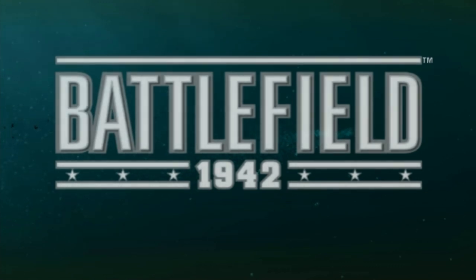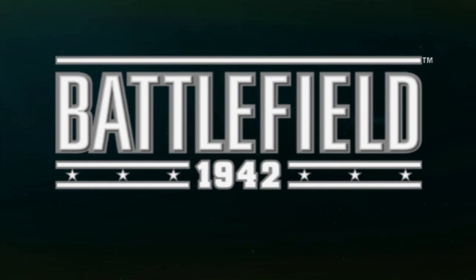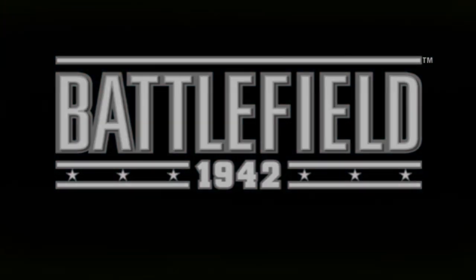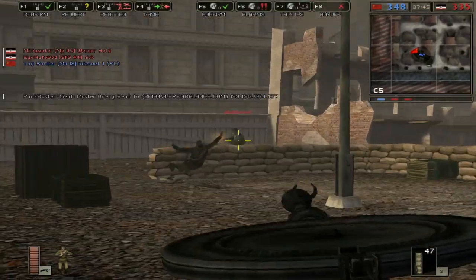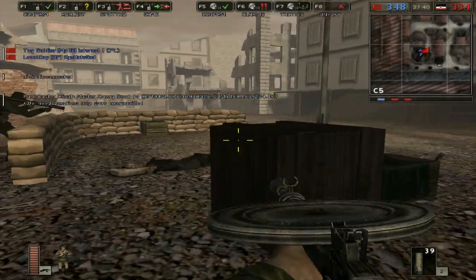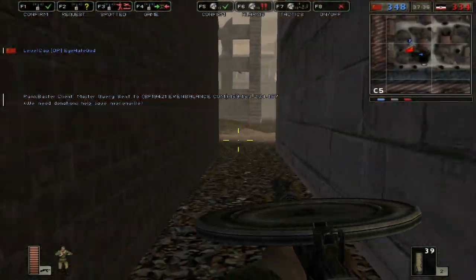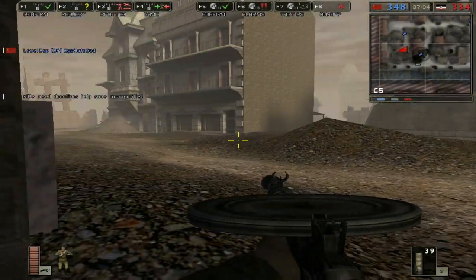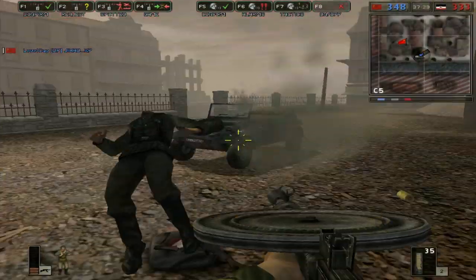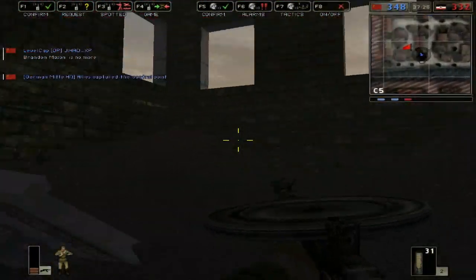So let's get into some infantry combat here and show you how far it's actually progressed since 1942 up till Battlefield 3. This first map here is Berlin and it's an infantry intensive map. I'm using the Russian DP light machine gun, which is an odd looking gun — looks kind of like a frisbee launcher or something. It's got a barrel magazine on top and quite a few bullets, so you don't need to reload too often.